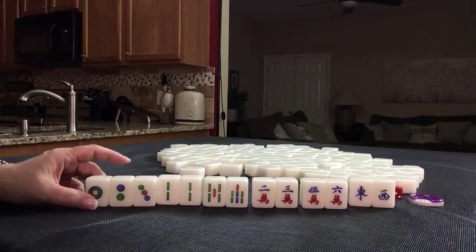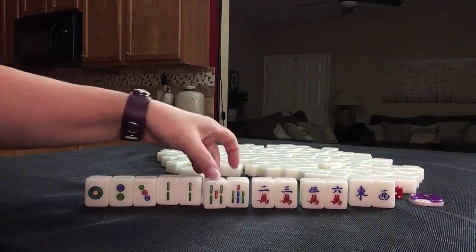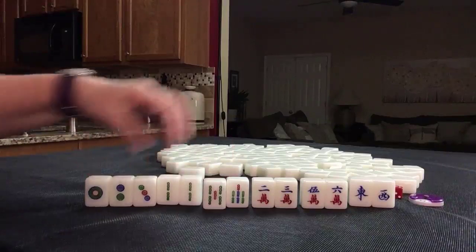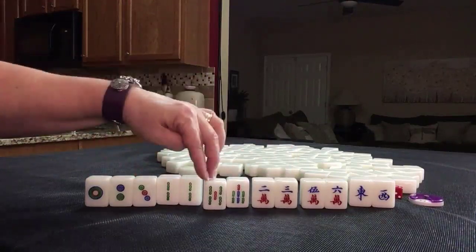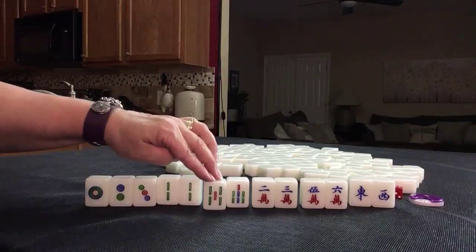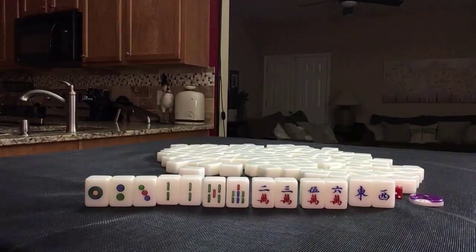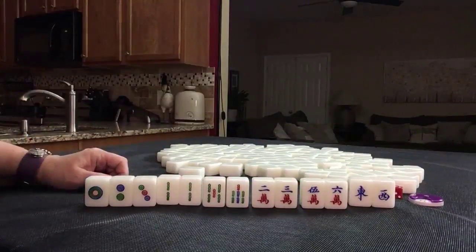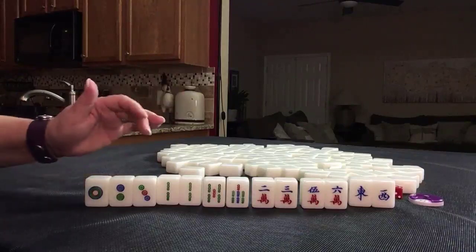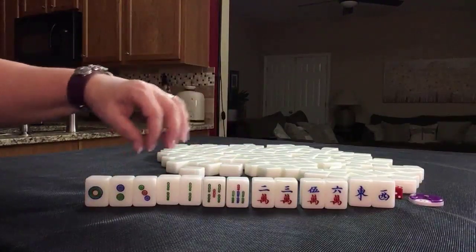There is a little bit of potential for mixed shifted chows: 1-2-3, 2-3-4, 3-4-5, or 1-2-3, 2-3-4, 4-5-6. Really light here though. If we could get a four Bam or a three Bam, mixed straight might be good — mixed straight is number 39, and that is eight points. Either way, we didn't use the east-west, so that's where I would discard first. Just see what comes in; if two through eight comes in, focus on all simples and the mixed double chows.